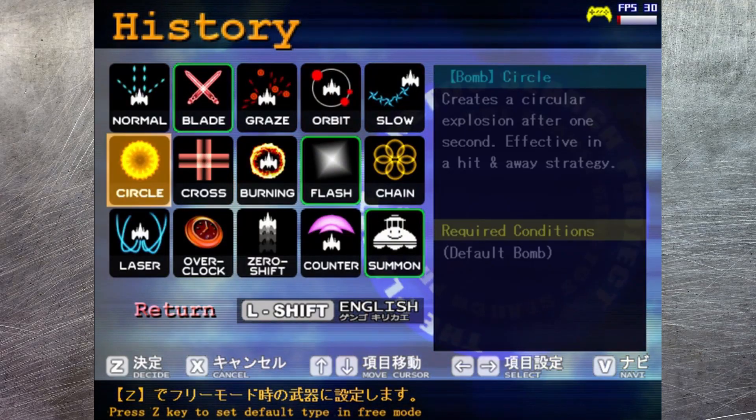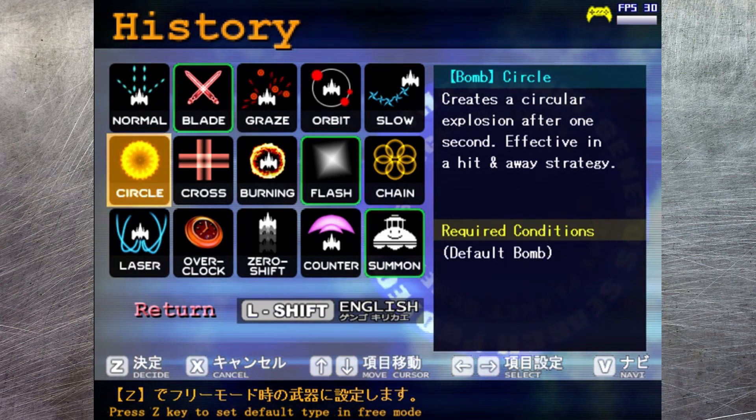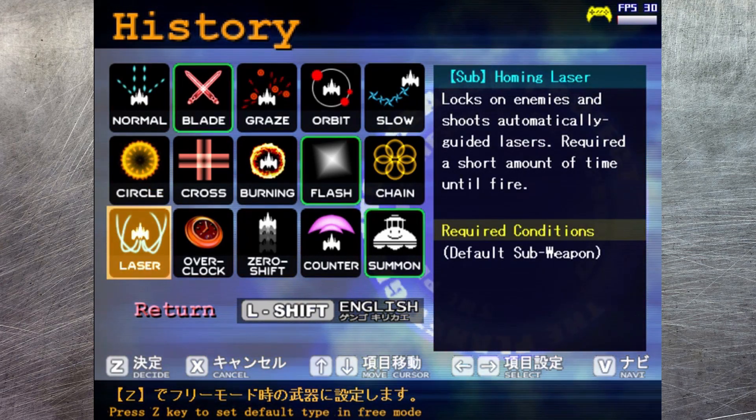There's a total of fifteen weapons in all — five primary, five bombs, and five sub-weapons. They vary in how useful they are, but it's still a lot of fun trying to unlock them all.